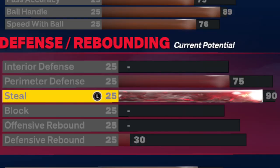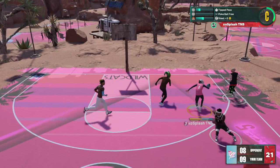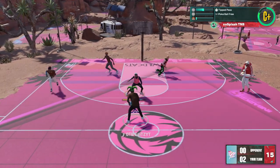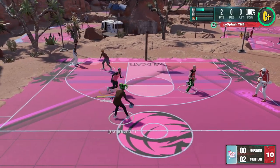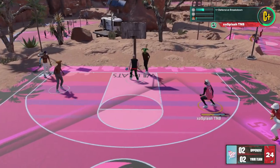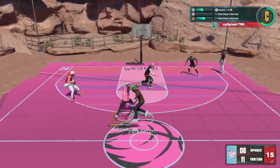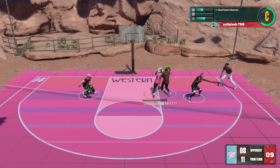For defense and rebounding, we'll give ourselves a 90 steal for gold interceptor and silver glove, and a 75 perimeter defense for bronze challenger and bronze clamps. You may call me crazy for having no interior defense or block, but in 2K23 all you need is steal and enough perimeter defense so you don't get cooked. I usually have my center rotate for me into the paint, so it depends on who you play with — tweak the build to fit your play style.